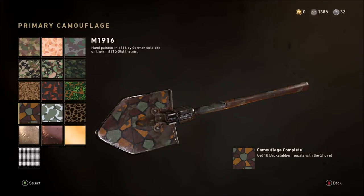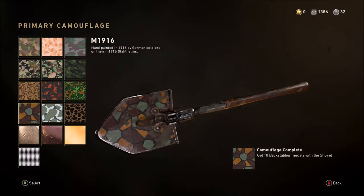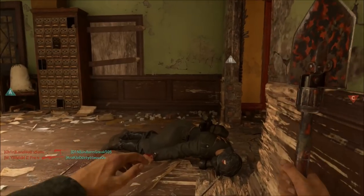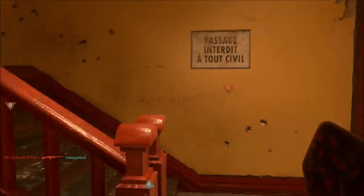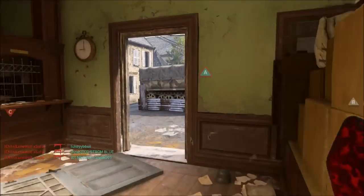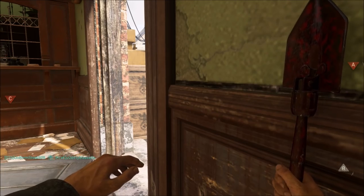After the 200 kills we move on to the next camo, the M1916, which requires 10 Backstabber medals. This is a fairly easy challenge — it basically means you need to smash the shovel over the back of an enemy. What helps is working the map from one end to the other. In this video I'm showing you three Backstabber medals all in the space of about 30 seconds, so they are not hard at all.